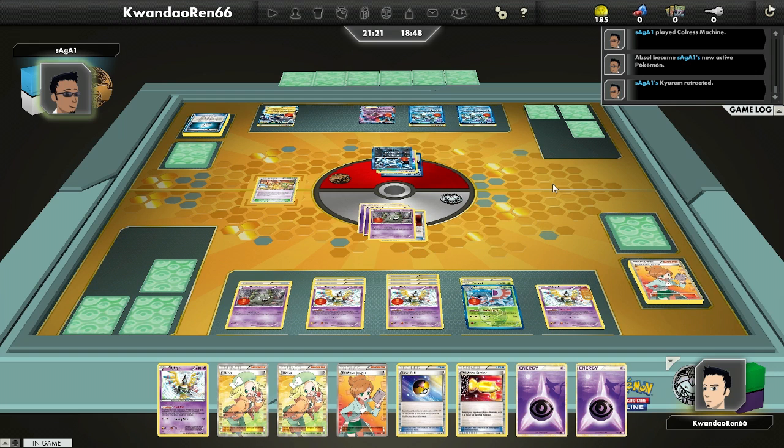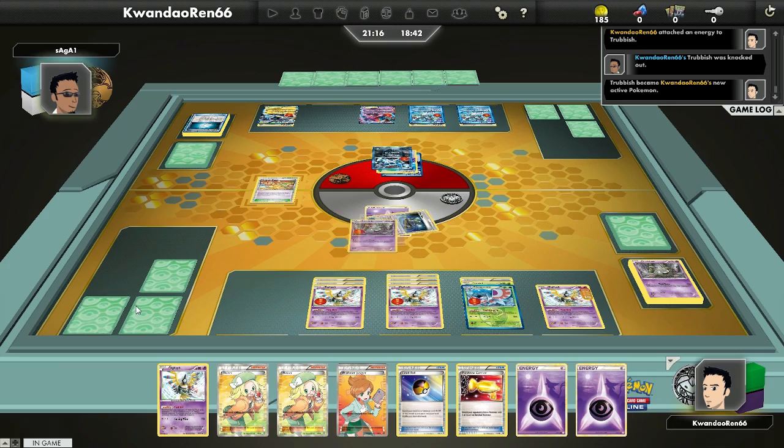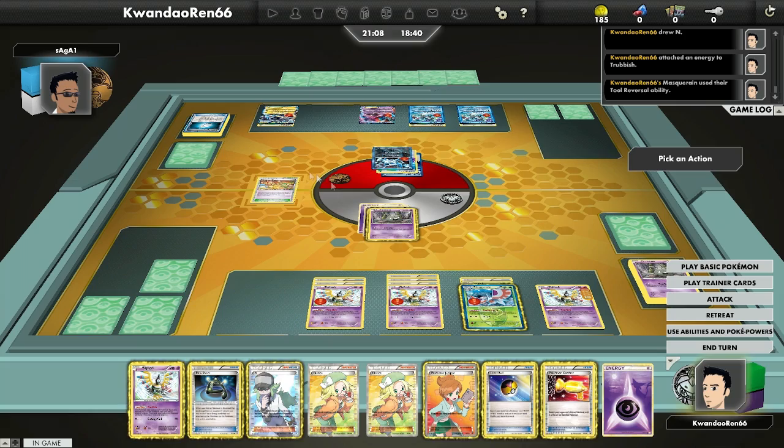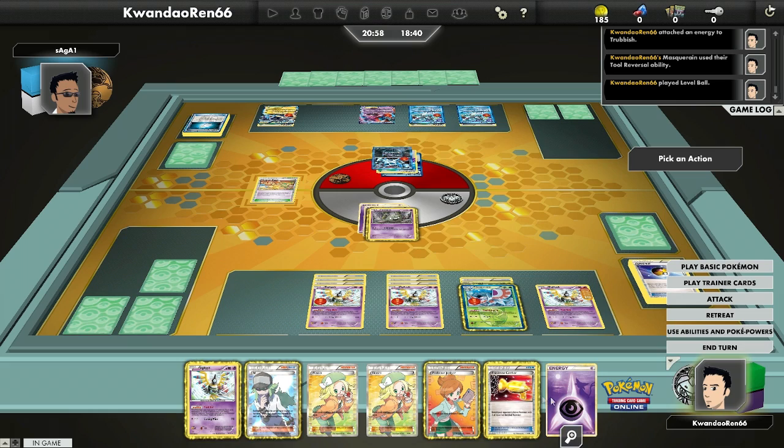He's going to Mindjack for 130 or so. I get to Experience Share that energy onto the little guy. I'm going to Tool Reversal because I don't want the Experience Share on that one. I don't have another Trubbish but I do have another Mirror. That Mirror is going to be crazy important — he actually has a prize lead and needs two prizes to win the game, and there are two things that do not have Silver Mirrors on them.